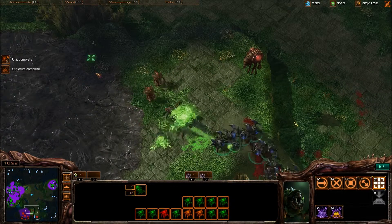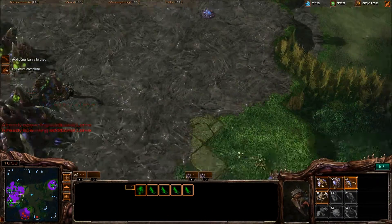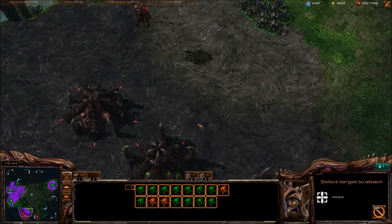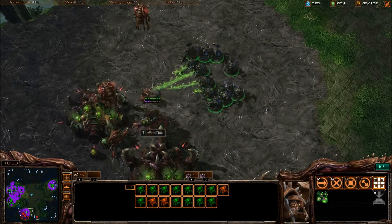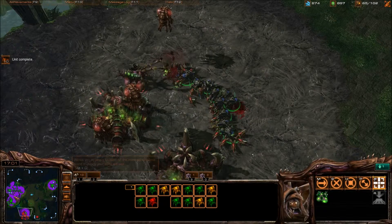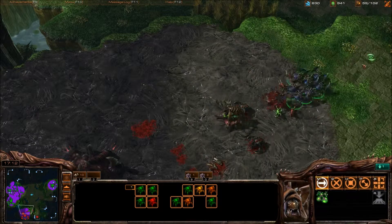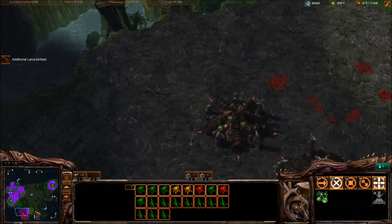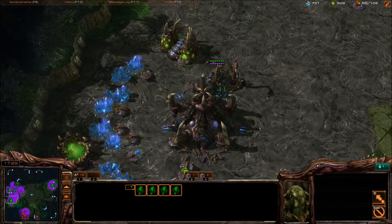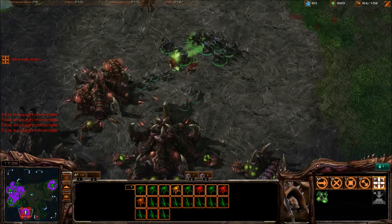You didn't really see that coming, did you? More roaches, because the roaches are OP, and some Zerglings in there for good measure. Of course they are — but you can't do anything about it, because this is how you win in bronze.